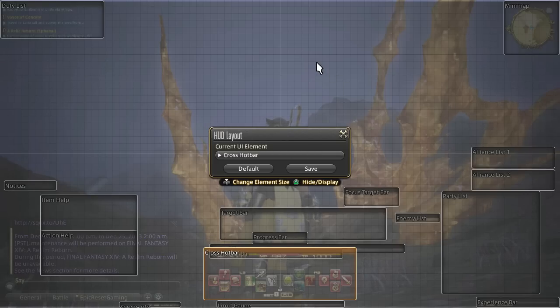Basically, your target bar used to be up here. By default, your focus target bar is up here, and your enemy list is like way over here. So I pretty much moved everything for an efficiency standpoint, and here's why.